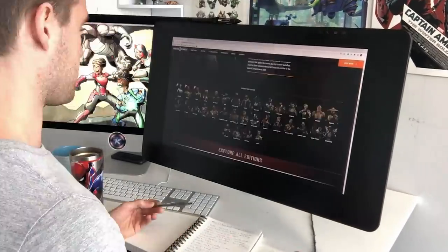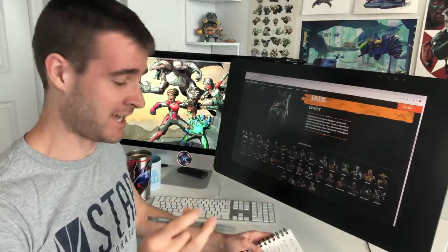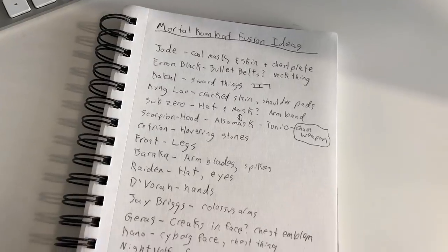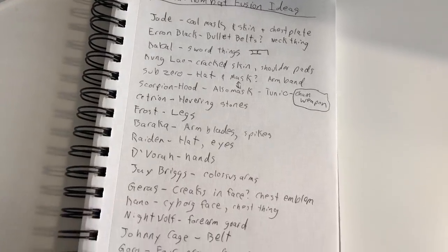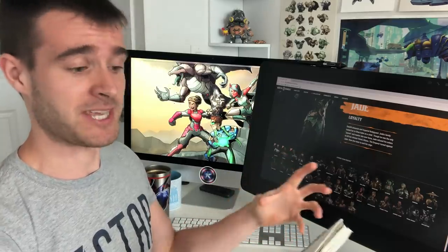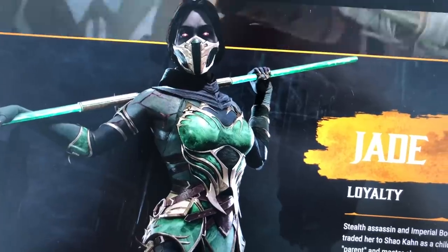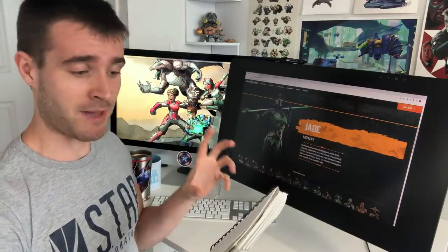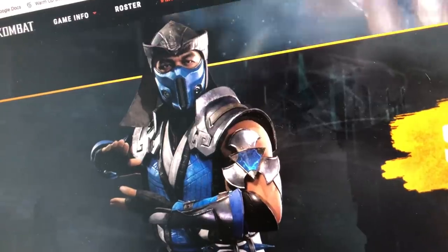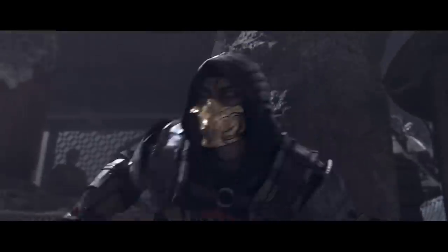I don't actually know how many characters I'm going to get into this thing. I'm gonna target about ten, but I've taken notes on a whole bunch of different characters from the Mortal Kombat 11 website, seeing what design elements I like best from each character. I really like Jade's design, so I think I'm gonna use something from her. I like her mask, but for the mask I've got to go with something that's a fusion between Sub-Zero and Scorpion, because those are two of the most iconic characters from the franchise.